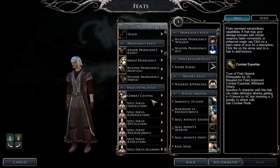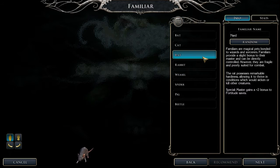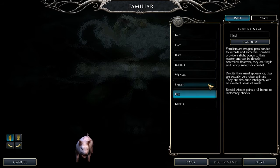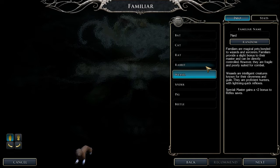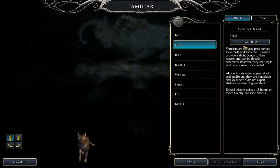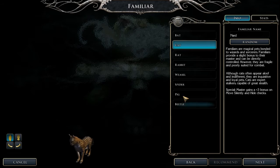I'm probably just going to cut this out and redo it. Familiar's name — 'Nod', what a name. Right: rat, rabbit, weasel, spider, pig, beetle — you are joking, a beetle? No no no. Bat, cat — cats can often appear aloof and indifferent but are inclusive and loyal pets, expert stalkers capable of great stealth. The bat looks all right but the cat looks cool — I'm going to choose the cat.